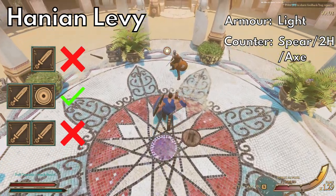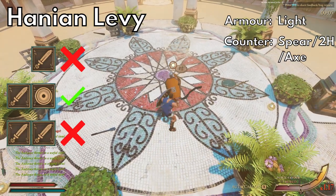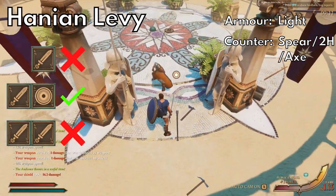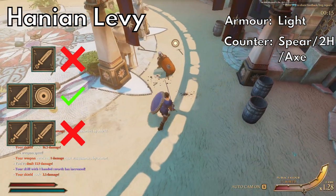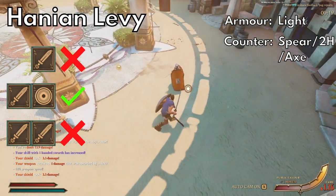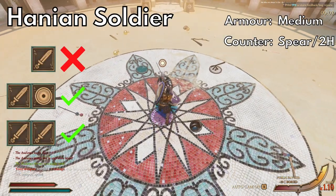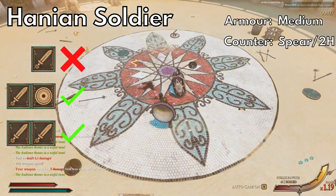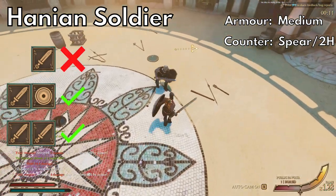The last category is the Hanians, starting with the Hanian levy. These guys are simple — they'll always have lighter armor and a sword or a Hanian staka to go with their tower shield. The tower shield is big but doesn't cover the head too much, and these guys don't have strong armor on their head, so your best bet is to swing over the shield with an axe or go with the spear poke. Hanian soldiers are like more heavily armored levies with the same weapons and shields, except they also use the bardiche sometimes. Treat these guys like levies but don't be surprised if you see the bardiche.